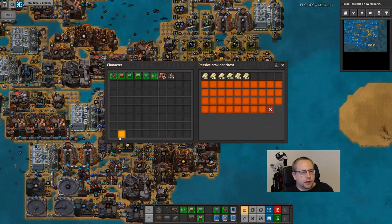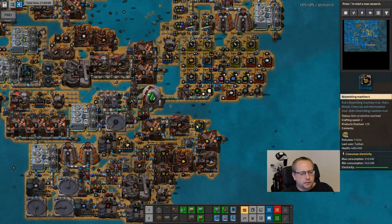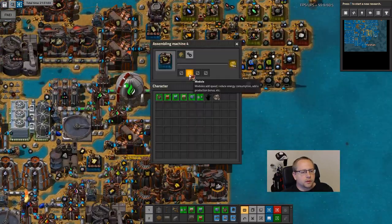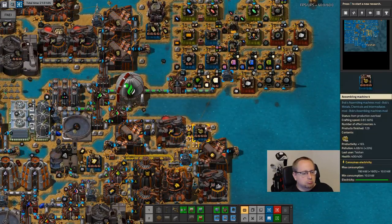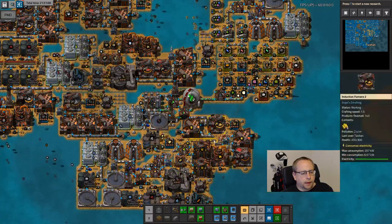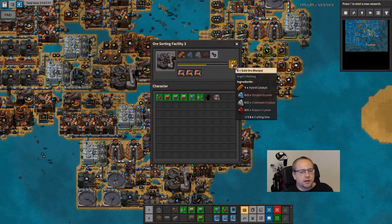Gold is working, right? Yeah. Can you have prod modules? You can - then you should have it. I really like the prod modules in the ore processing.